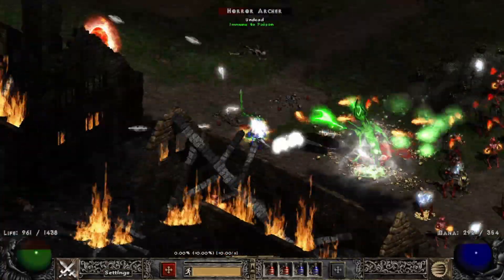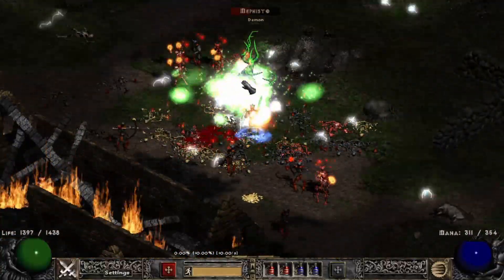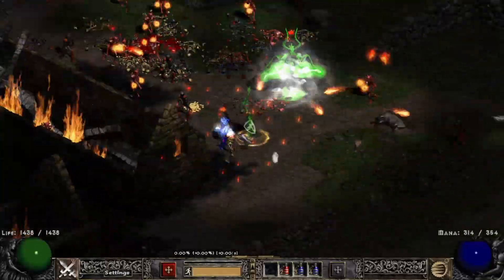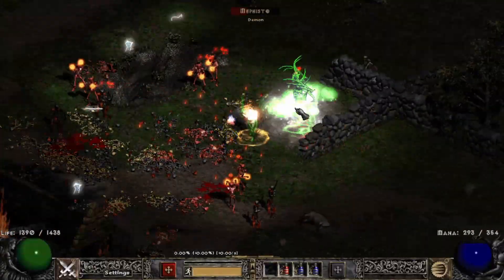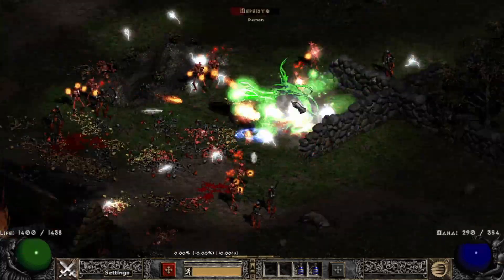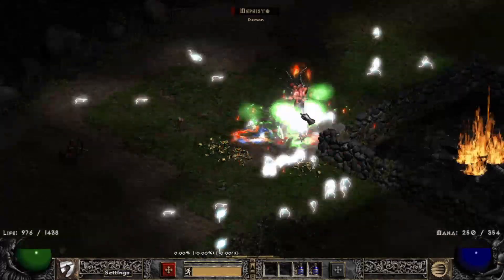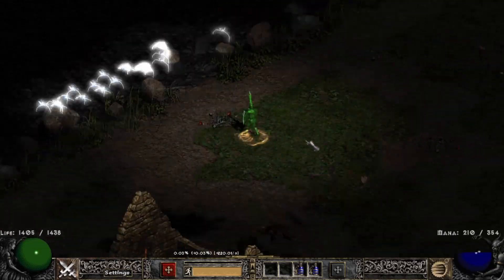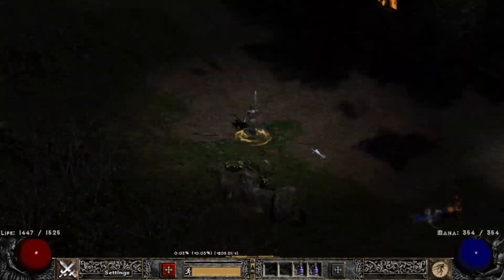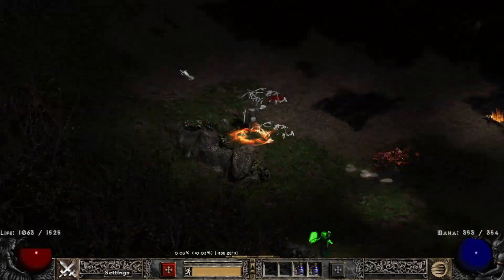Taking a lot of hits and not losing too much health. I switch to Zeal to clear the ads, then go back to Mephisto. You can see him going back and forth here — it's all over for him.